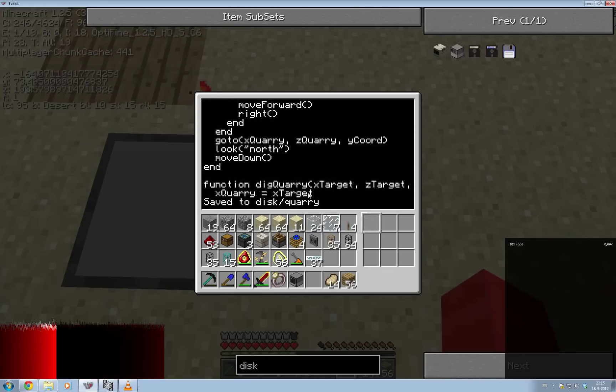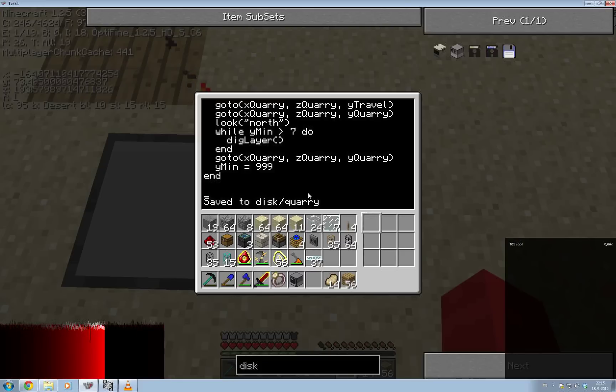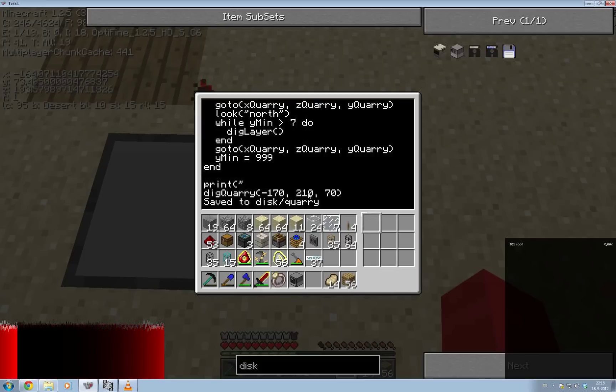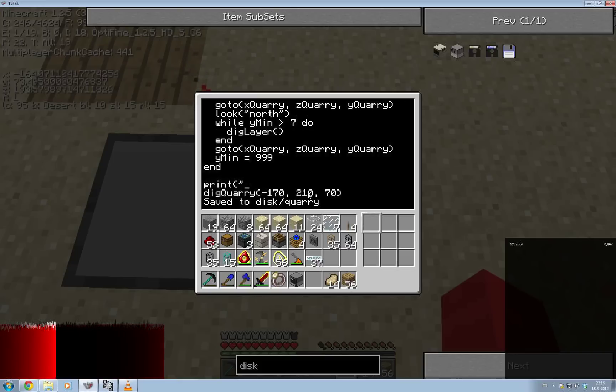Someone wanted to be able to tell the bot to go to a certain location and then mine there. So here's how to do that. When you're doing this kind of stuff, it's useful to do some print statements so that whoever's using the program knows what's going on.